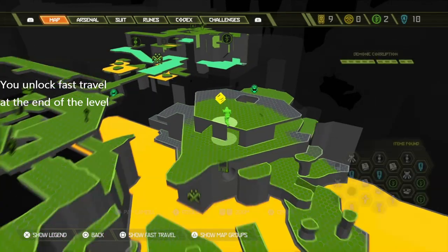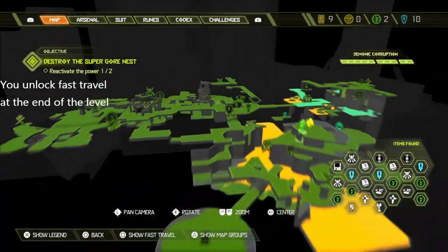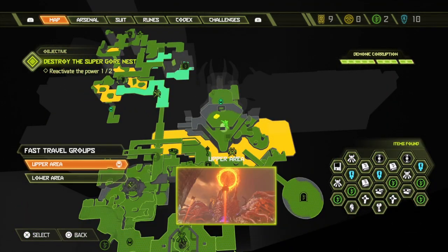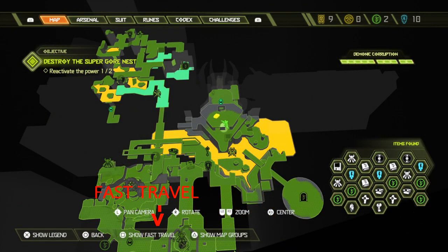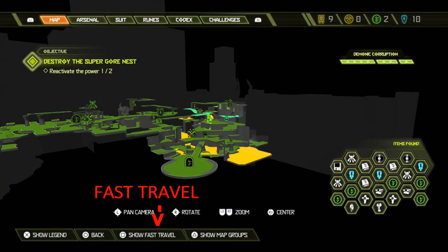Basically what you have to do is complete the map first. Once you complete the map, you can fast travel. All you have to do is press Square on PlayStation — I'm not sure what button it is on Xbox or PC — but it says next to 'Show Legend' and it shows fast travel.